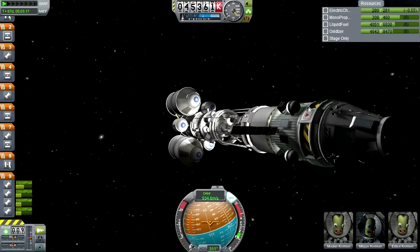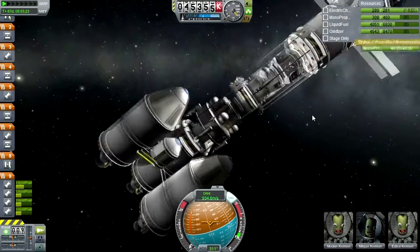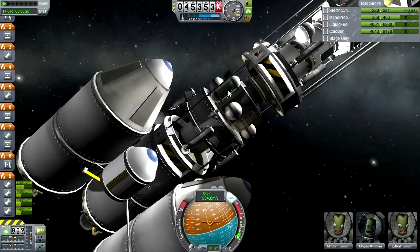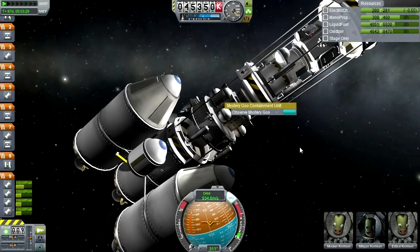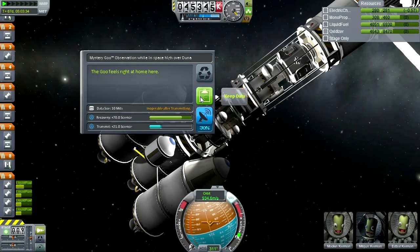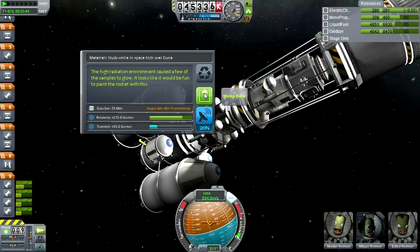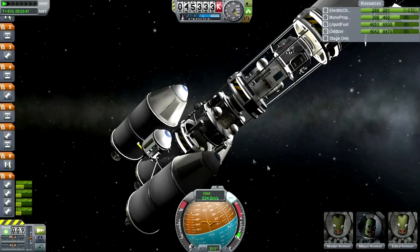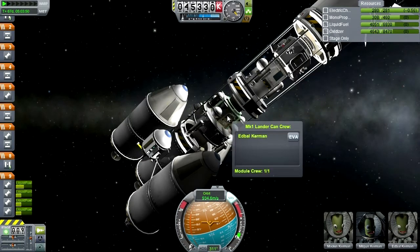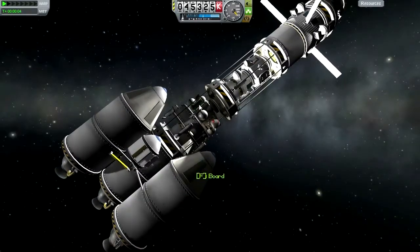Do we have Mystery Goo up here? I don't think so. Let's see now - Mystery Goo, guess we'll do one here, seems reasonable. Keep that data, we'll have him EVA out to grab it. And he'll probably also have to grab it from the Materials Bay. Let's have him do that. Hate to have you EVA so soon after your previous EVA.